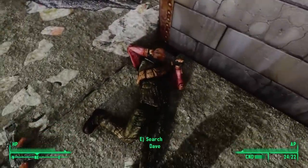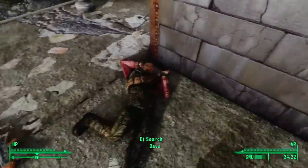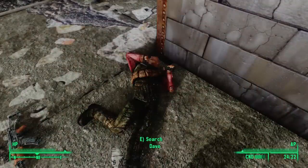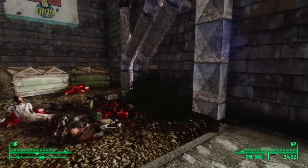As we explore, we stumble upon the body of Dave. It looks like Dave, the brilliant leader, decided to re-found his republic here in Old Olney. But it looks like the deathclaws didn't want to become his subjects. He lies dead on the ground next to a pile of other bodies.